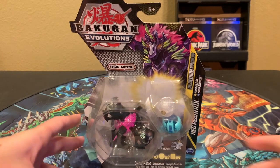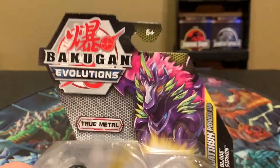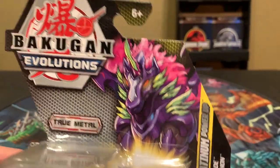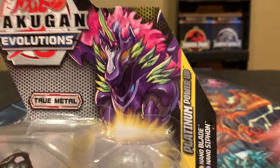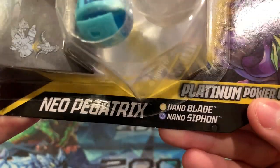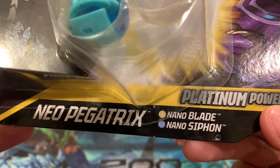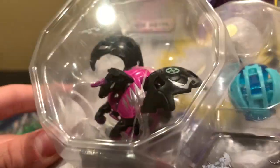Taking a look at the box first — you got the Bakugan Evolutions logo, True Metal. You got Darkest Neo Pegatrix on the front there. Platinum Power-Up Neo Pegatrix, and it comes with Orlis Nano Blade and Aquis Nano Siphon — those two right there — and then Neo Pegatrix in all her glory.